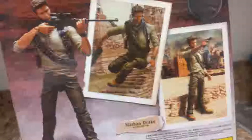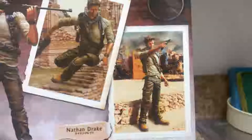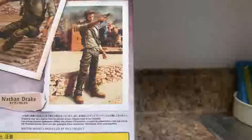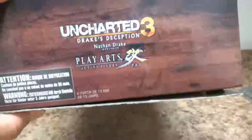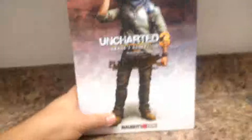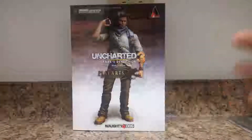The side says Uncharted 3 and the back has some really nice production shots of Nathan himself running down stairs from one of the locations and standing there in glory, with a seal of approval as an official licensed product of PlayStation. There's also description in Japanese lettering which I don't know how to decipher, and the top has an authenticity number with a Q that confirms it's an authentic figure and packaging.